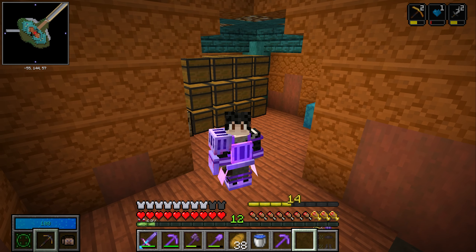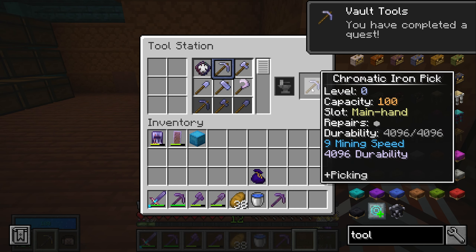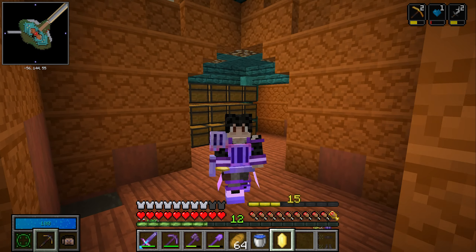Before we do that, let's make ourselves a new pickaxe. We got the first chromatic iron pick, and if we press here we now have a chromatic iron pick which has all the affinities that we need.